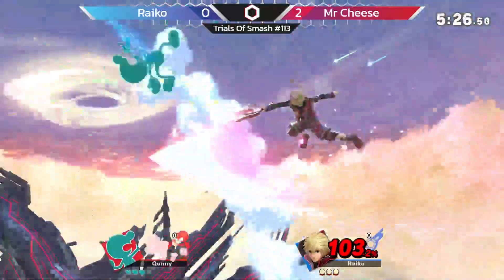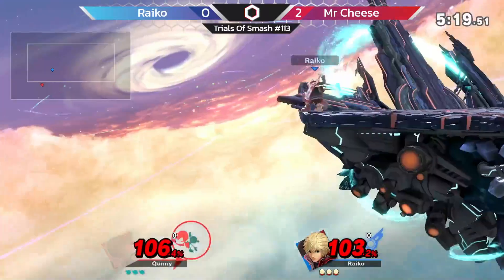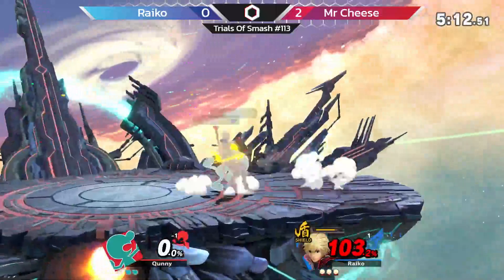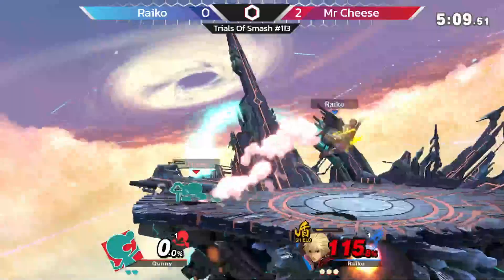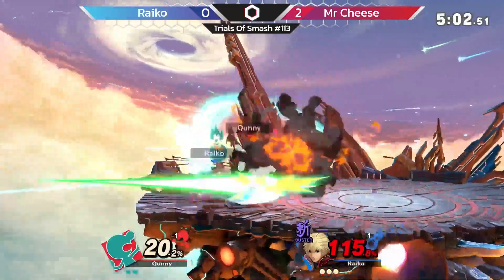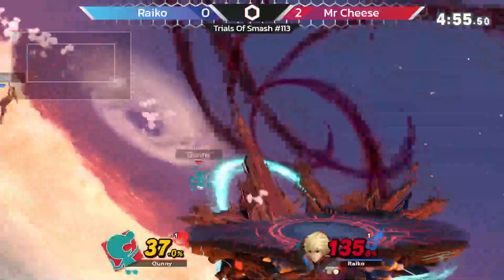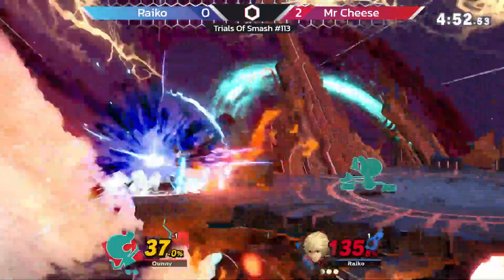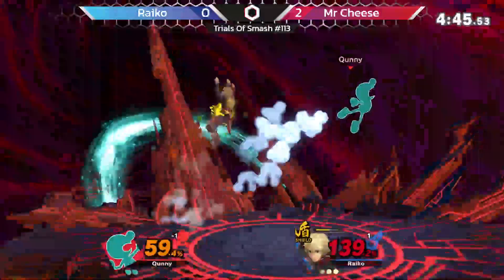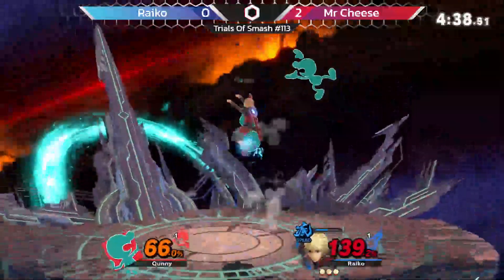Whenever he loses a move, he just shields — that gives Game Watch a lot of room to approach. Returning fairs — disadvantaged. He tried to read him. Shield art goes away here. Buster — 20 damage, second hit. Shield art, nice shield art. Grab forward air — that's a forward throw. Right there doesn't do a good job with these nairs.